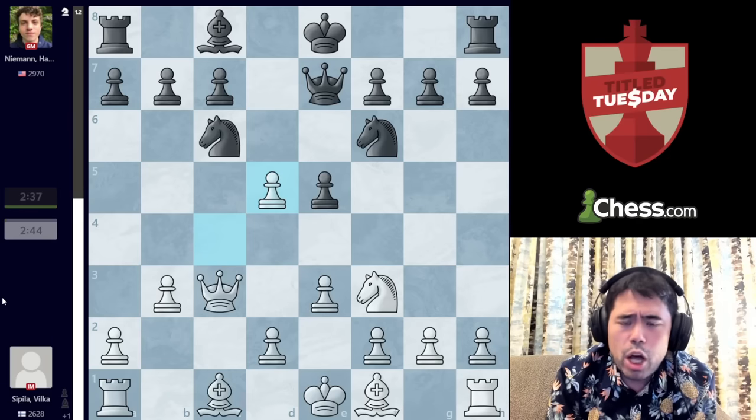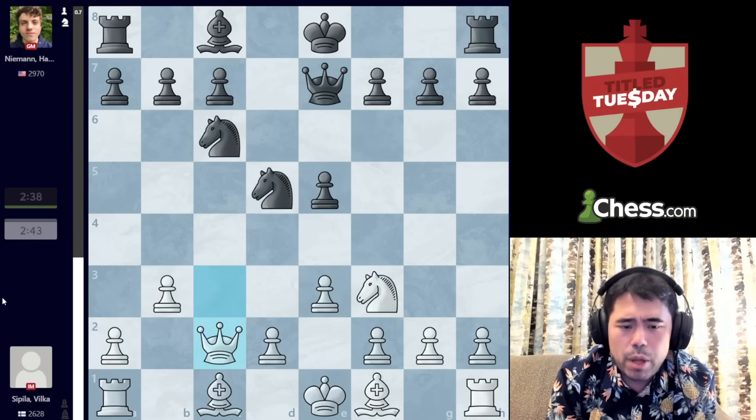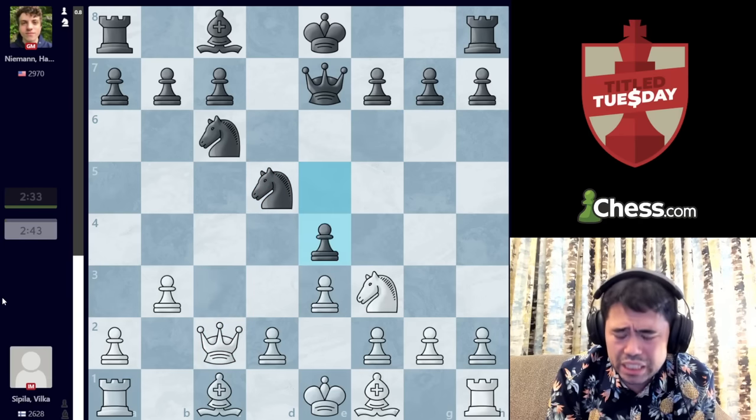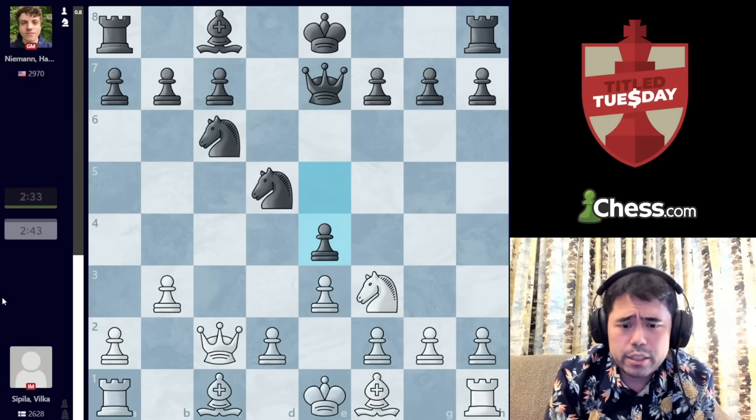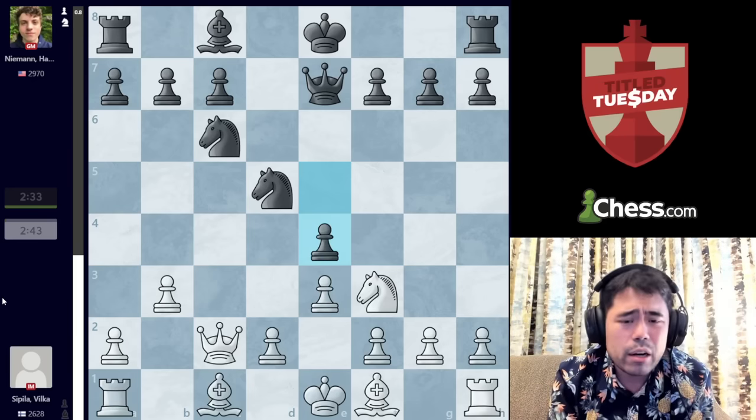Hans plays D5 here. We get pawn takes pawn from Spila, Knight takes pawn, and now Queen to C2. Hans plays E4, trying to be very aggressive immediately. As you will see from the bar, things have gone wildly astray for White at this point — the opening has not gone well.